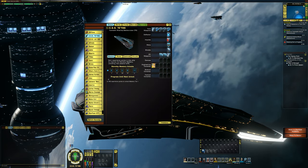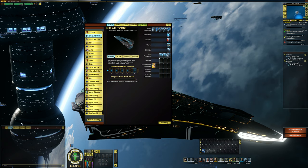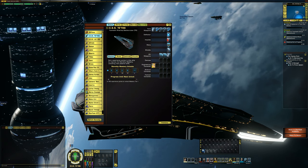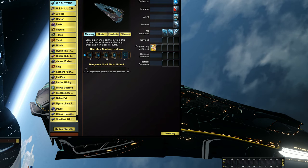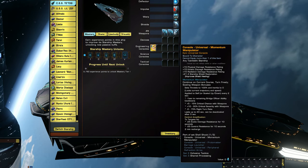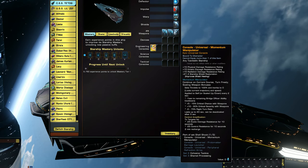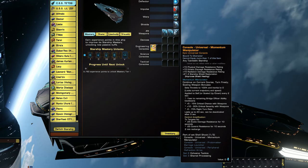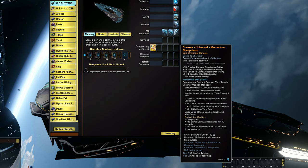This is a tier 6 battlecruiser. It is a 5-3 with three device slots, five engineering console slots, three science console slots, and three tactical console slots. It comes with a universal console called Momentum Manipulator. This can be equipped onto any Zenkethi starship. When you have this equipped, you get plus 15 physical damage resistance rating, plus 15 kinetic damage resistance rating, plus 15 radiation damage resistance rating, and plus 21.4 starship shield regen.